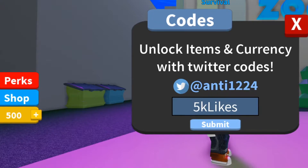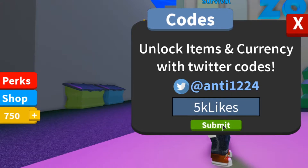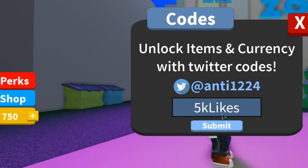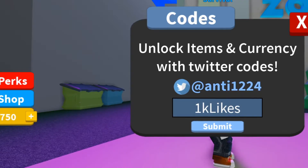Here's the third code: '5k likes'. This code is supposed to give you 2000 free coins in this game, which is awesome. Let's just submit — but it didn't give us 2000; it only gave us 250. They lied to us.